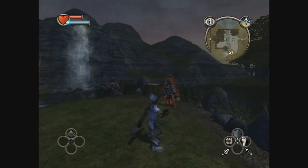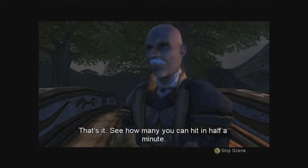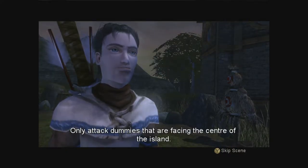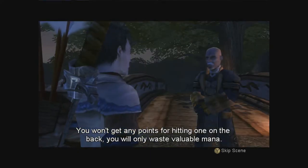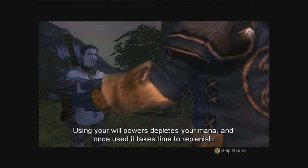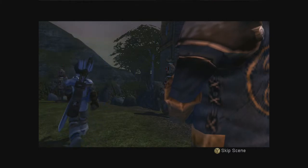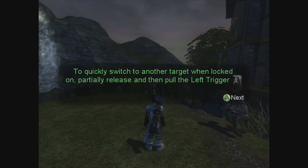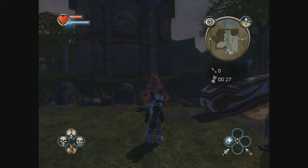So you hold down the R trigger. Yeah, good job. It's a balance of your mana regen — same as any game. Using your will powers depletes your mana, and once used, it takes time to replenish. Partially release and pull the left trigger to quickly target another — to switch to a target, which would have been very helpful for the archery. Blast him.